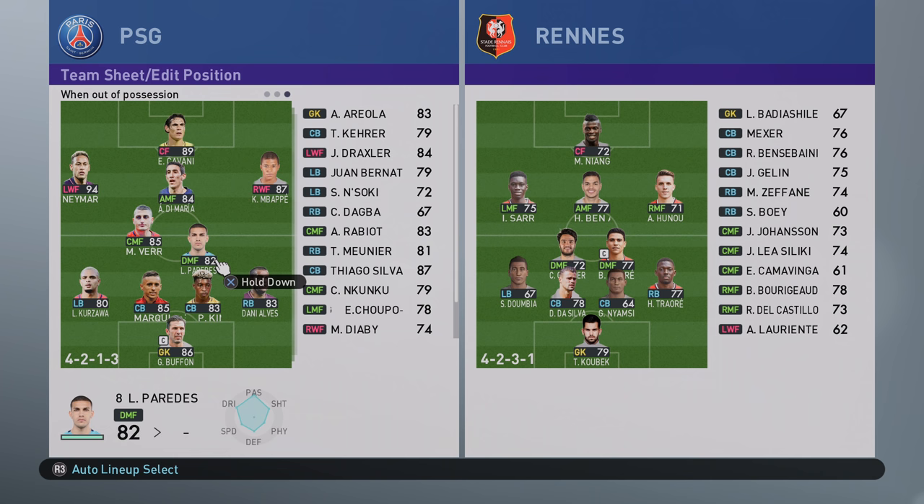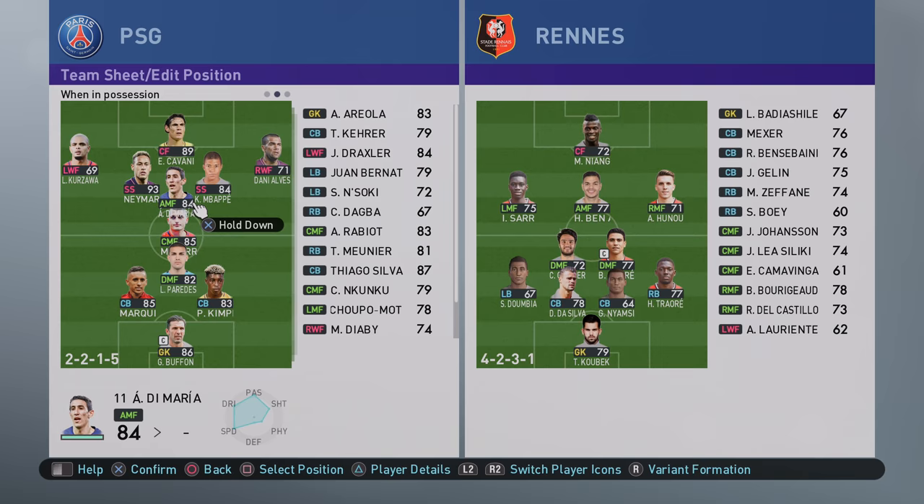It's a fluid formation and without possession of the ball it's a 4-3-3. When in possession, the two full backs push forward and Mbappe and Neymar tuck inside. We also have Paredes dropping off to be the ball distributor for Kimpembe and Marquinhos.